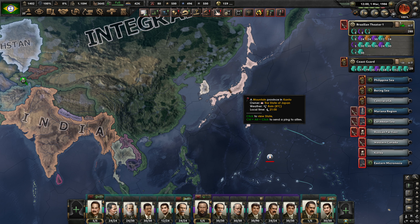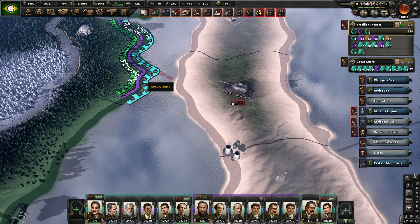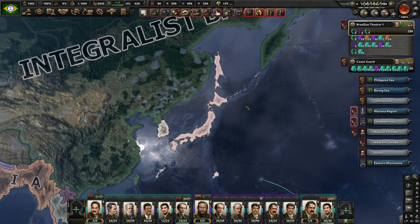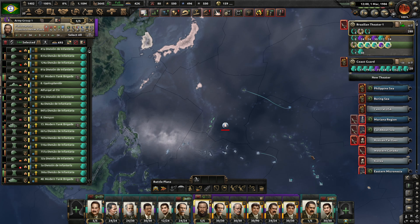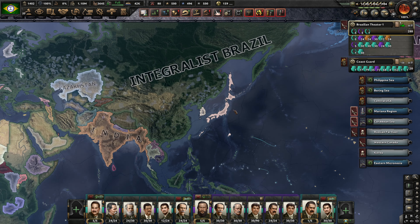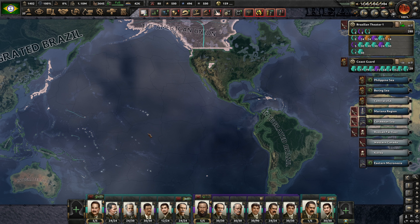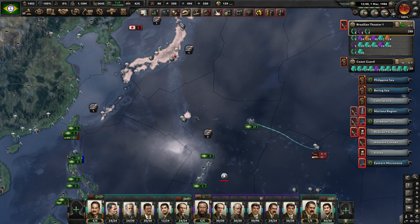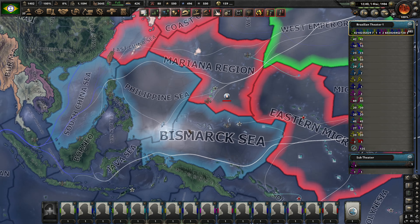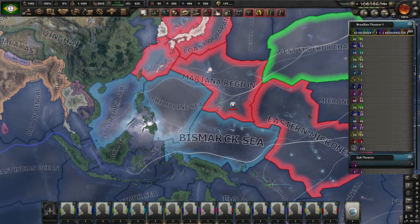They only recently joined the American Union, so we're not really in position out here. You can see that they are heading in over this way to make a landfall, and it's not great, but we'll see what we can do about that. We're working on getting some troops over this way. They're probably going to make some gains over here in the next little while, but the war goes on. Without the United States, though, I really feel like they're going to have a very, very hard time doing this. We have set up our navies over here.